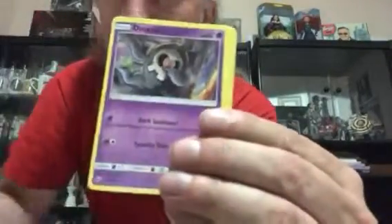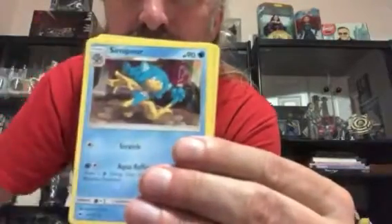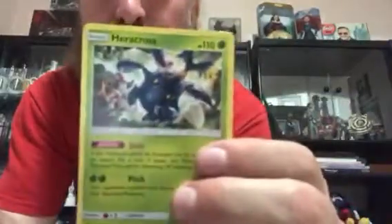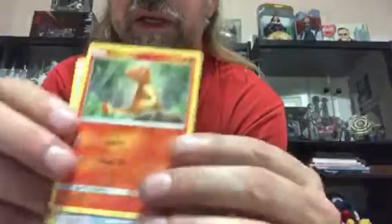We got an Oddish, a Duskull, a Morelull, Caterpie, Caterpie, a Kiawe, a Zygarde, and a Hypno - that's a rare non-Alolan. Cool looking card, kind of like the broken art on that one. Two more Dollar Tree packs and haven't pulled anything good yet. Dollar Tree delivers another Morelull, a Charmander, and a Rotom Dex Pokefinder mode.